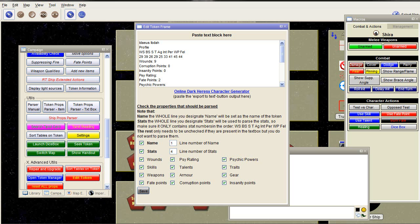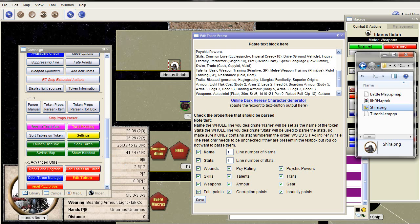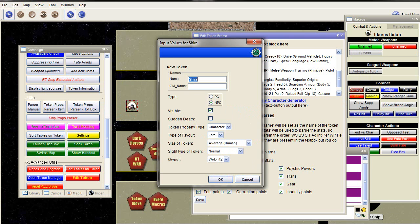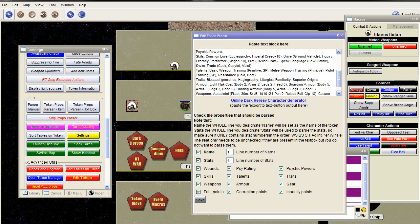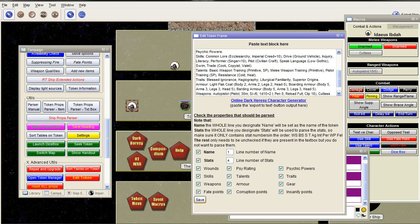Now it starts parsing everything onto the token. If you make a typo — which can happen — for example 'barding armor' instead of 'boarding armor', you will get a popup saying that barding armor doesn't exist. You can show the whole list, which is pretty long. And if it's something that is usually typed wrong, you can also say 'Learn a substitution', which means that the next time it encounters 'barding armor', it will automatically switch it for 'boarding armor'. Then you continue and the rest will be the same.